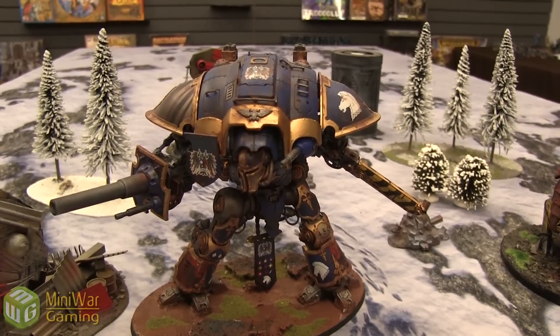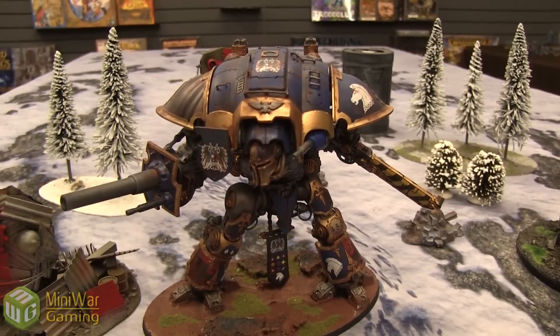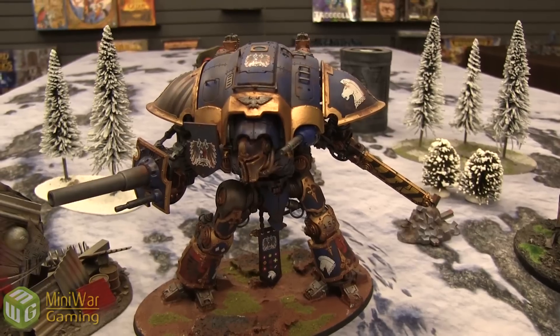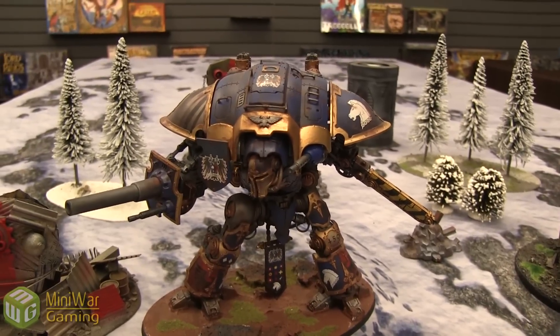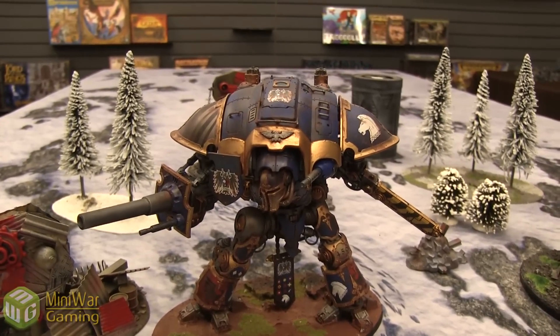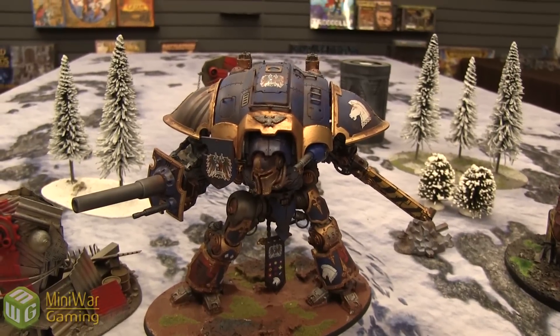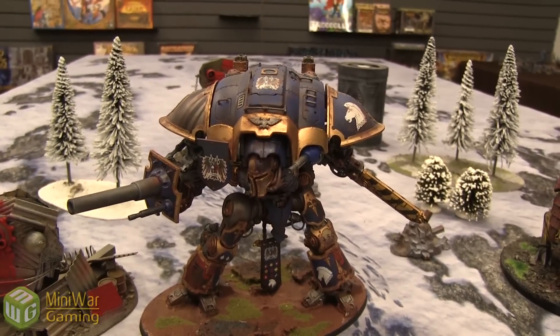The Reaper Chainsword is probably the best weapon he has. He's going to hope for that close combat — it is Strength D, AP 2, Melee. His Ion Shield: in your shooting phase — meaning my enemy's shooting phase — at the beginning of it I declare what facing the Ion Shield is, and that's the facing I get a 4-up invulnerable save for.